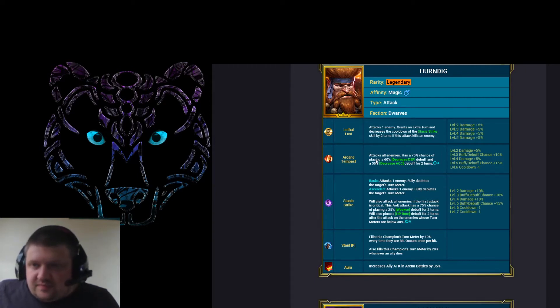I like this ability. Decreased accuracy and decreased speed potentially has use in Doom Tower — towards the late stages some enemies are like 250-260 speed, so this would be a big deal. Her A3 removes one random buff from each enemy, then has a 100% chance of placing Block Buffs for two turns on enemies who had buffs removed, also fills all allies' turn meters by 15%, and places 50% increased accuracy and 30% increased speed for two turns on a four turn cooldown. I like this — this is nice. She's good.